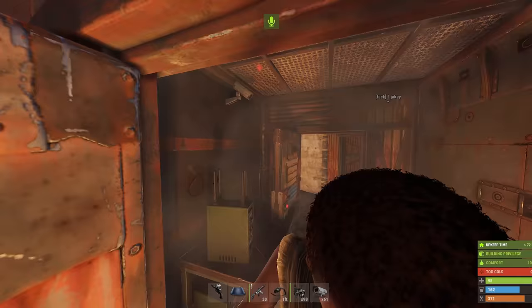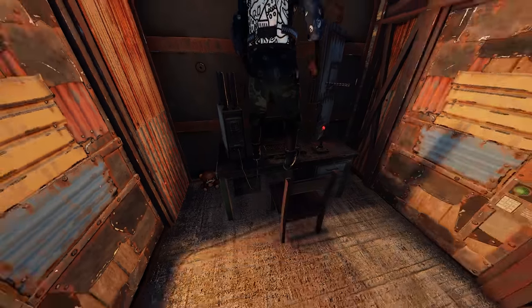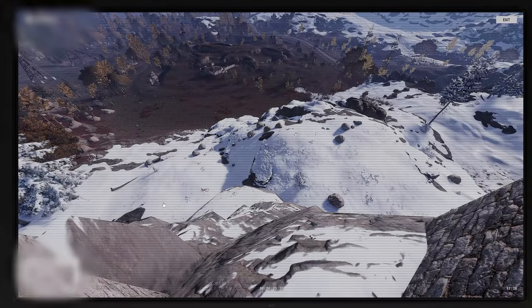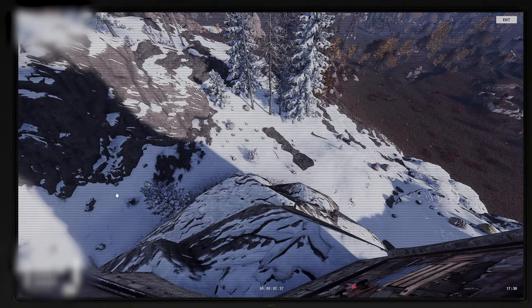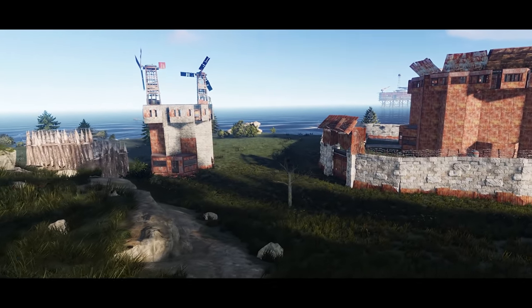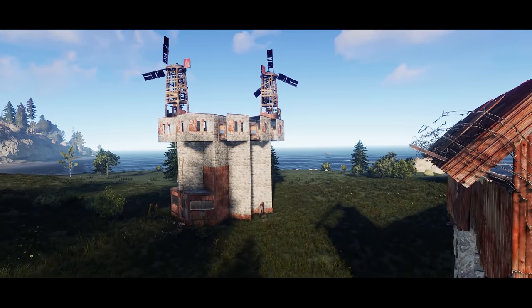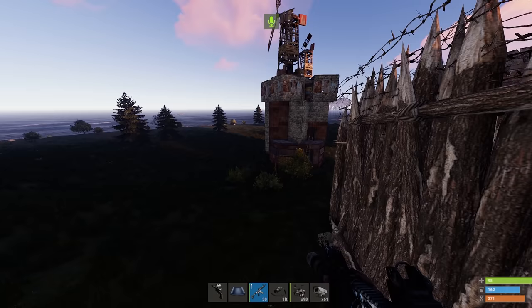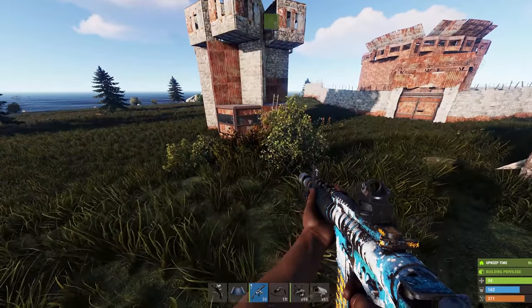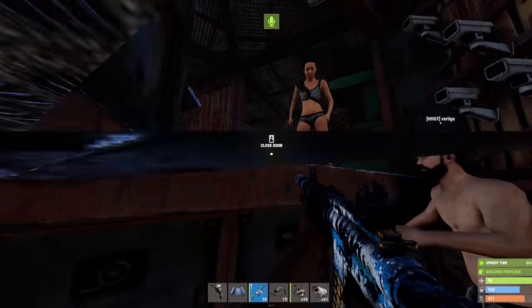One player says they kind of need that CCTV, and another says to look at their setup. Someone says 'I need to raid-cam these nerds.' There's a camera here, a camera up there — decent surveillance of the base overall, though this one could be better positioned. Moral of the story: it looks like people are using these things. A lot of the big clans are already incorporating cameras into their designs.